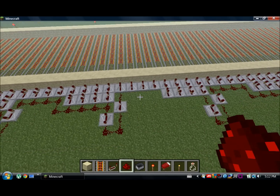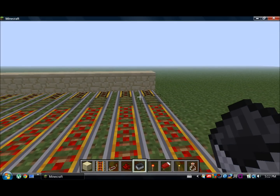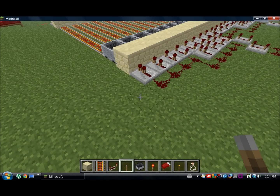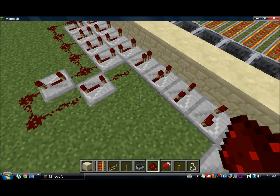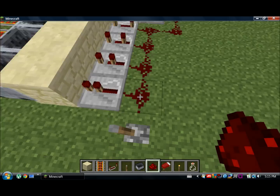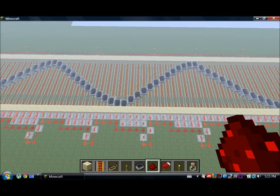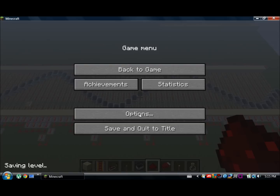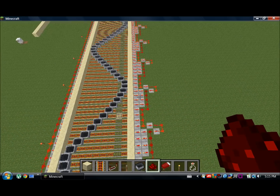Now that I've got all the redstone hooked up as you can see here, it's time to put all the minecarts in. Now that it's done, we just have to put a switch right here — and yes, I forgot a few pieces of redstone over here — and now all the redstone is completely done. Let's just turn this on and enjoy. As you can see, this is so cool. I'm going to put my render distance to normal so you can really see it — you can make it longer or anything.